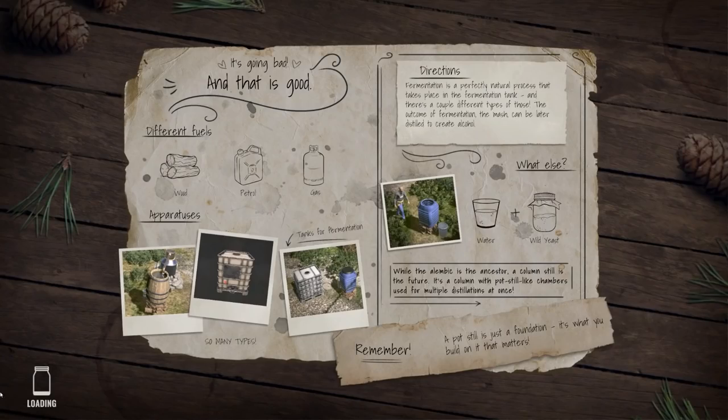Over to new game. It's going to load up. Different fuels: wood, petrol, and gas. This is just a loading screen. You've got different apparatus - lots of different tanks there. Directions: fermentation is a perfectly natural process. So, chapter one.